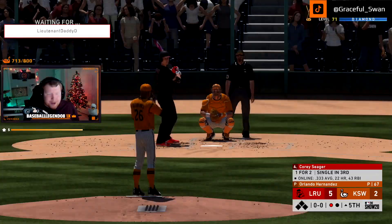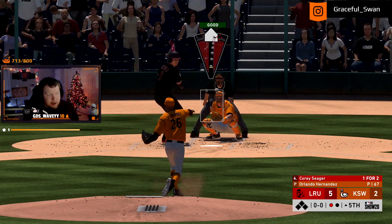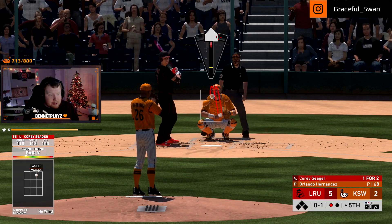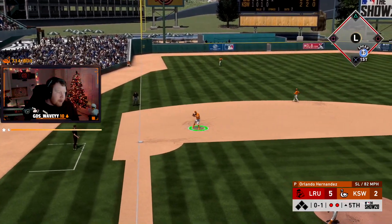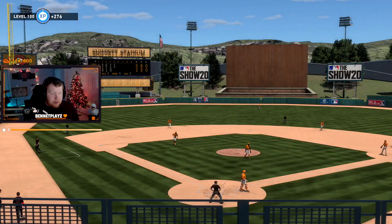I wasn't even in the zone. It's El Dukey against Ken Griffey Jr. — I mean, I can't be that mad, it's just damn. Yes, perfect — okay we're only down three. I just gotta be able to hit Bob Gibson, which I never thought would be an issue.